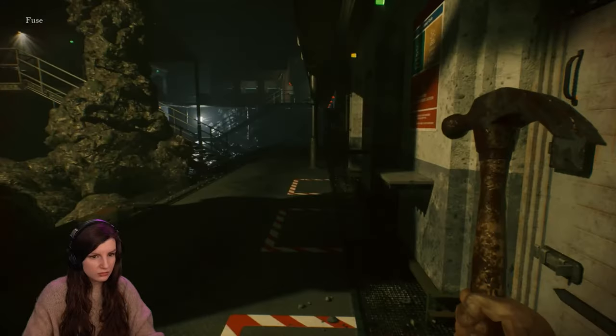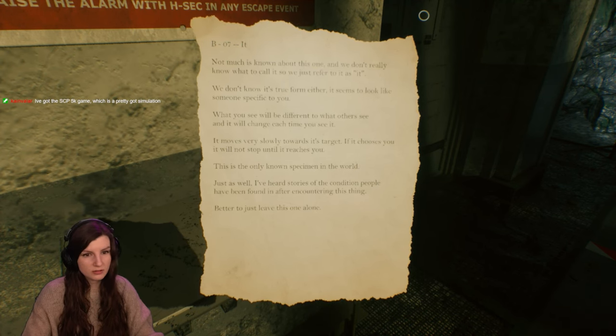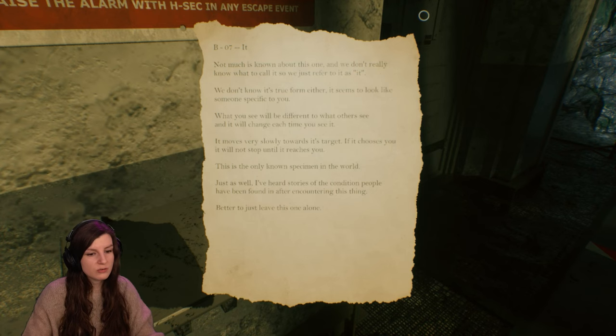I have a fuse now. It either keeps a look like someone specific to you — moves very slowly towards a target. If it chooses you, it will not stop until it reaches you. This is the only known space even in the world. I've heard stories of the condition — people have been found in terrible states after encountering this thing. Better to just leave this one alone.